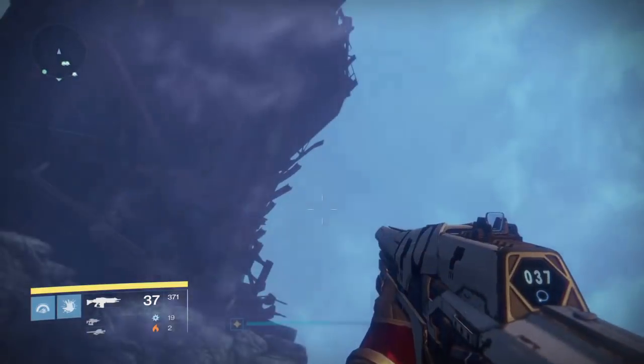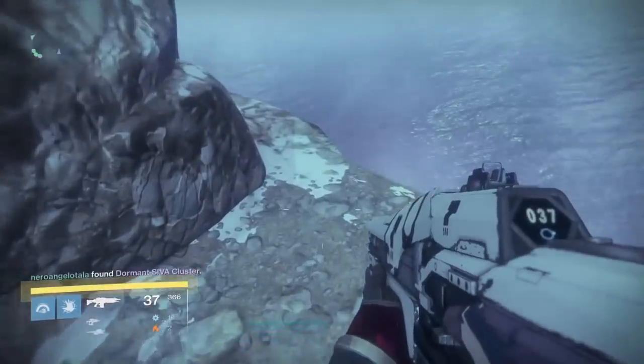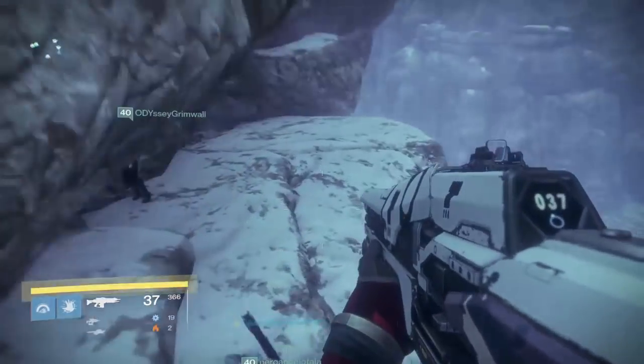Fallen 3.7 is very easy. Once you've fallen off the wall after the death trap zamboni, you will land on a little rock platform. Go off to the right, go around the rocks, and you will see the SIVA cluster hidden in a little alcove.